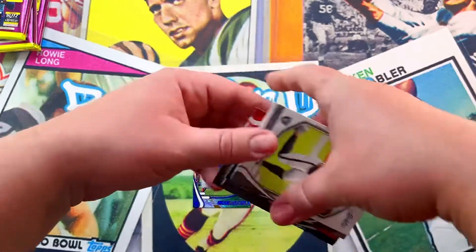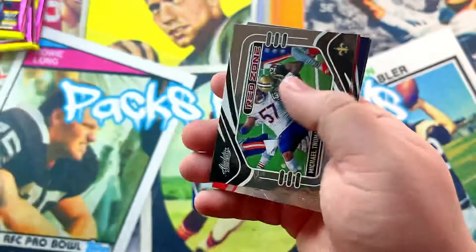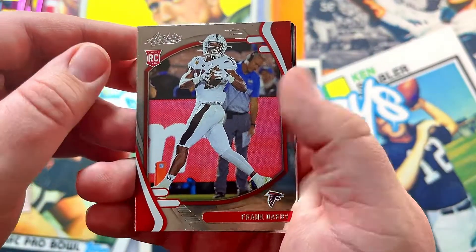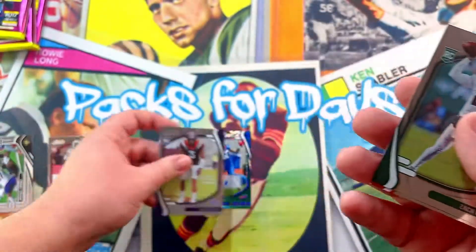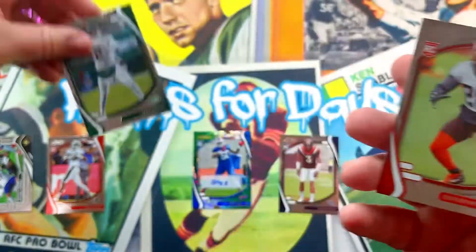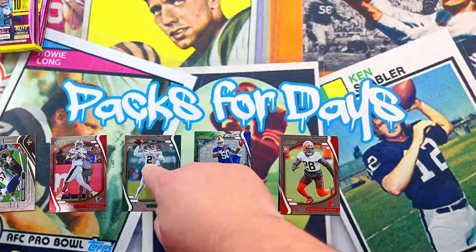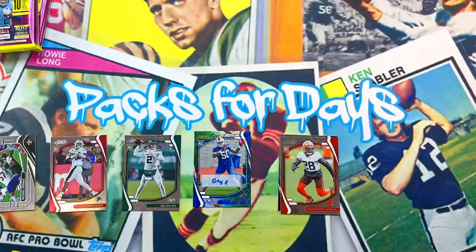We got a Darren Waller blue. Michael Thomas red zone — don't know what happened to Michael Thomas, hasn't played all year, kind of sad. Then Caleb and Zach Wilson — very nice, very very nice. I'll leave Zach right there. Good quarterbacks right there, let's keep it going.